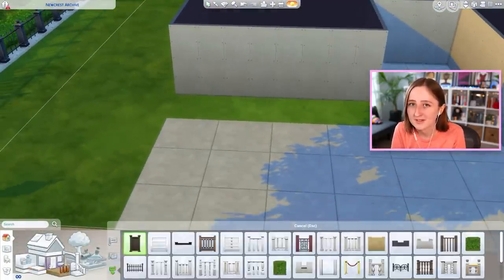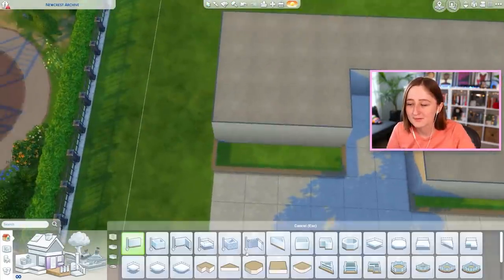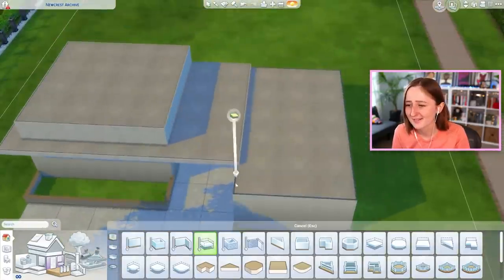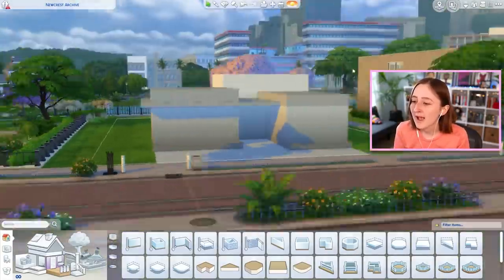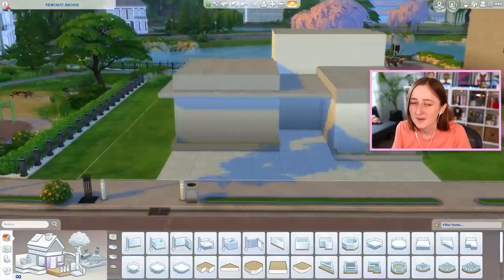Newcrest comes in the base game completely empty, so I've been trying to make a lot of lots so that you all could download them and fill it up yourself and have a place to start if you want to play in it. Because it is kind of daunting to fill up all of Newcrest, especially because it's hard to find things that match. We have a science museum next door, and this one is the base game library.